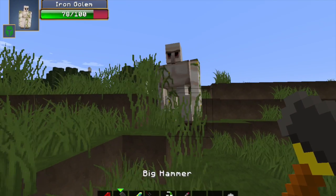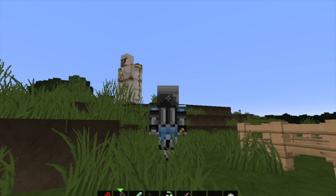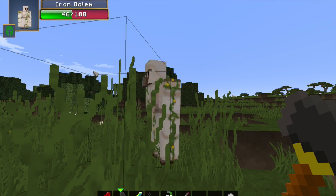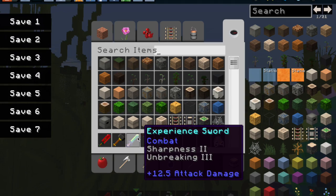The big hammer — ironically it's not that big, it's the only one that's not big, but it's pretty good damage: 15 attack damage. The experience sword has sharpness 2 and unbreaking, 12.25 attack damage, and when you kill with it it gives you more experience than normal.